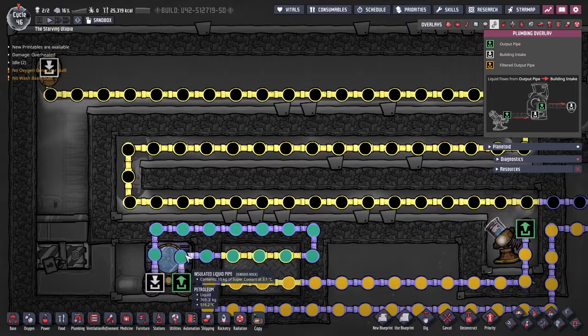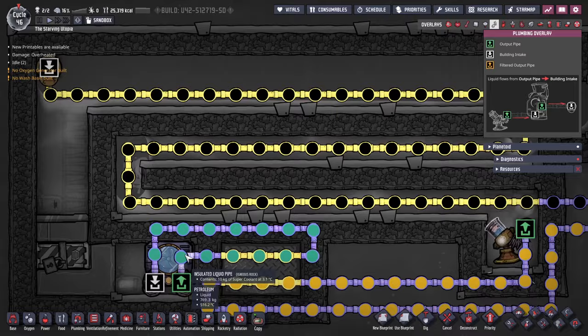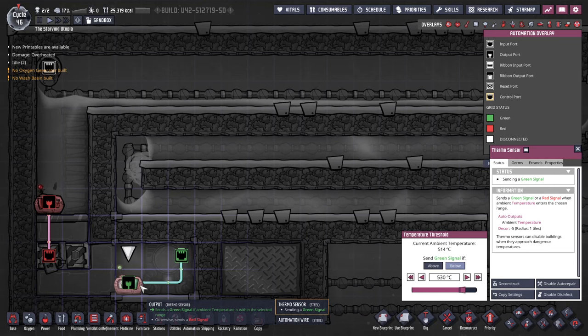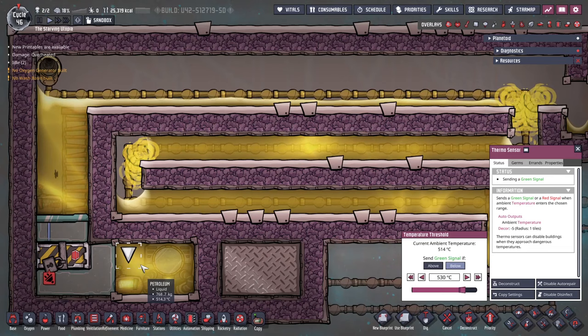The setup here is essentially a cooling loop but for heating purposes. This is why a thermosensor is used to turn on the aqua tuner, and not a pipe thermosensor. The aqua tuner runs to make a stable reservoir of heat to boil the oil with.